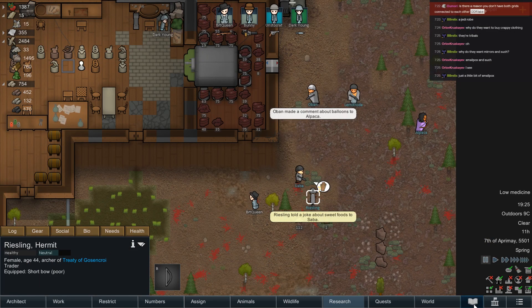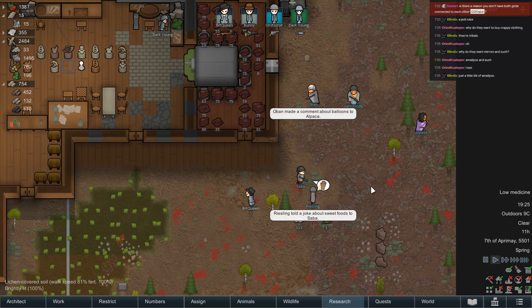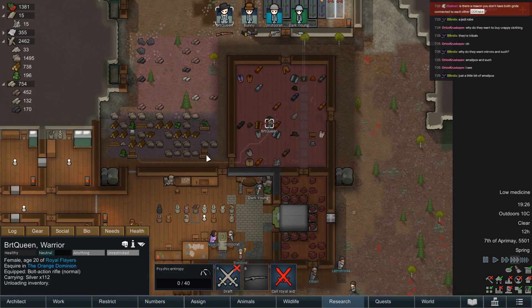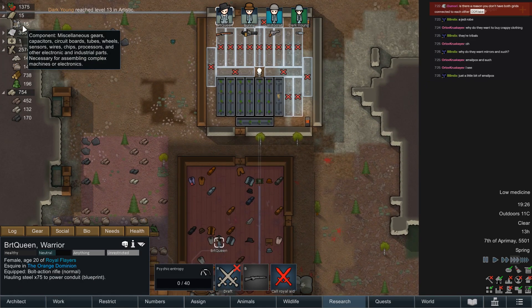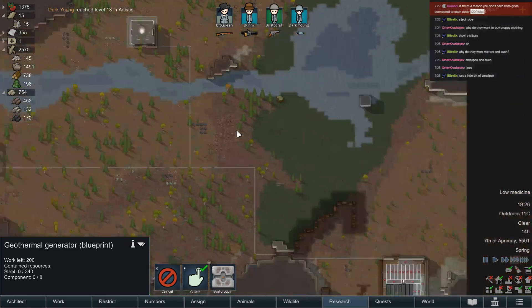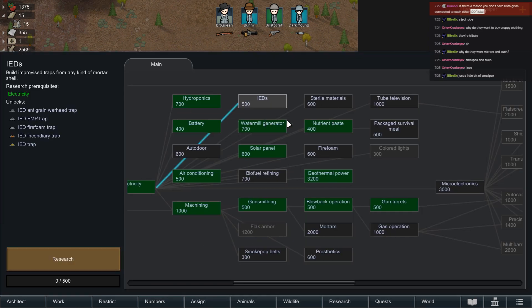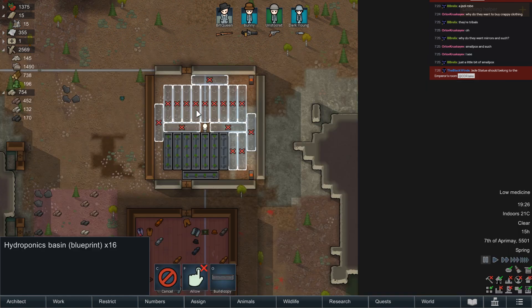They're from the Treaty of Goss and Kroy — we are completely neutral with them. Not worth considering then. Haul this stuff and then get back to whatever you're doing, Queen. Like connecting everything to the main grid. And jings, that's a good amount of steel — combined with the nice amount of components we have, I dare say we'll be getting all these activated. Sterile materials then, and we can have a decent hospital.